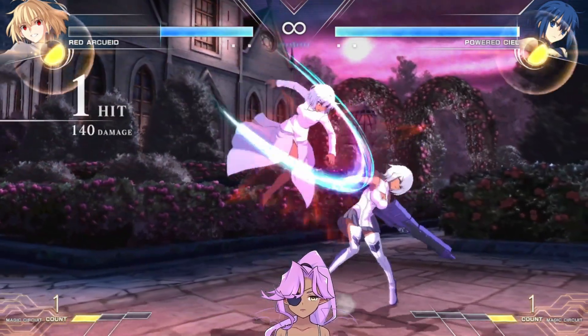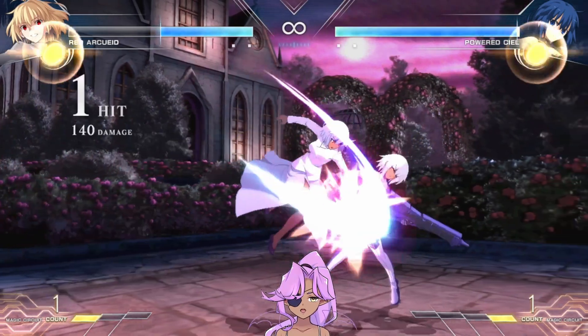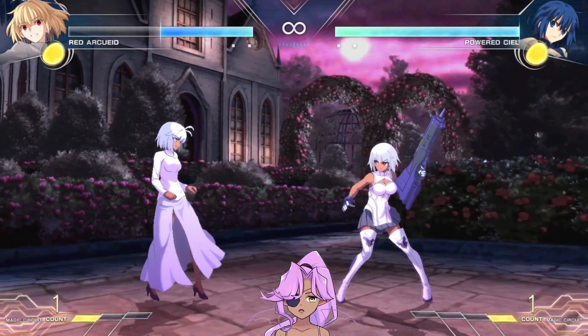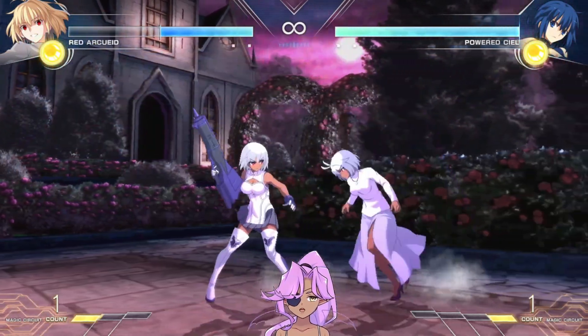Jump A. This jump A is actually really good for air dashing at people — it's so fast it hits pretty low, below her. You can hit several times, or you can just whiff it entirely and go for a throw.